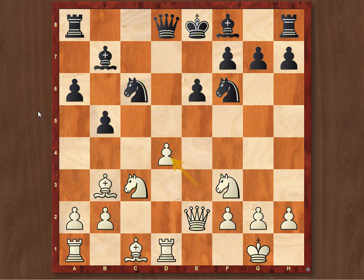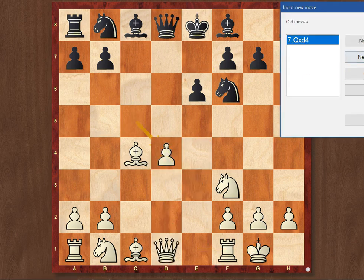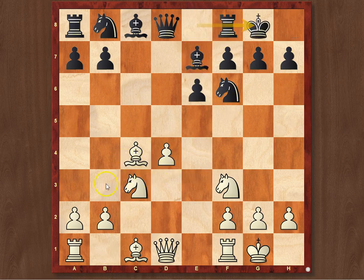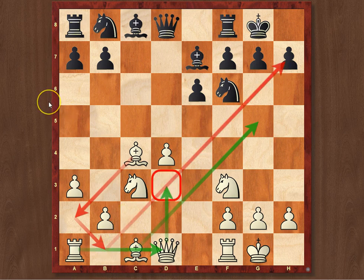Very often, one of the plans for White is to develop his bishop, then play queen to d3, develop the rook, and try to build up a battery against the Black king with bishop to a2 and then bishop to b1. Together with the queen on d3, it creates rather unpleasant threats along the b1-h7 diagonal, which would finally force Black to make some concessions. It's rather clear what White should be doing, and such positions very often provide White with very obvious play.